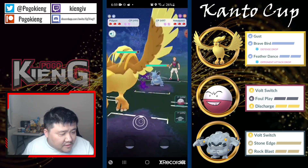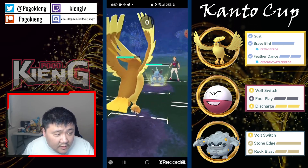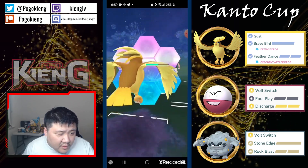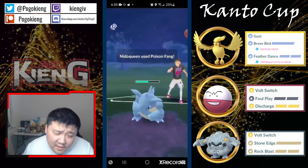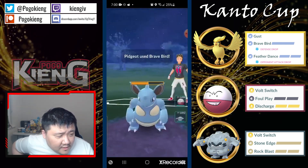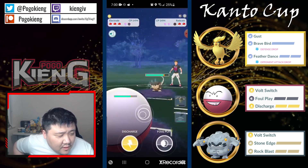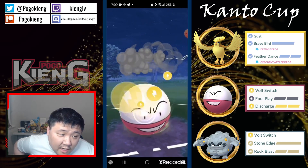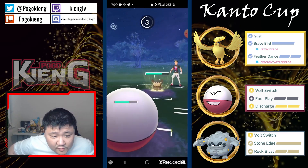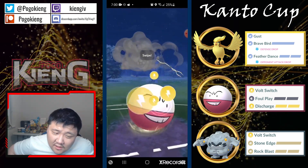They are leading Pidgeot, which is obviously super strong in the meta, and they have two electrics in the back. This is where you want to see the Nidoqueen. Going straight for the Brave Bird — have to shield this unfortunately. Nidoqueen wins CMP versus Pidgeot, and they immediately switch. Here comes the Alolan Raticate — going to pretend they have Hyper Beam, throwing five Volt Switches.